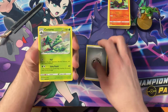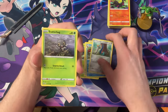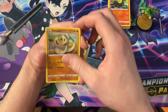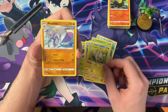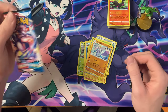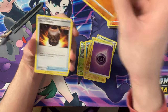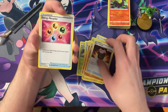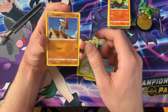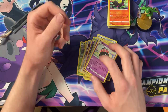Steel energy, Cacturne, Doublade, Crawdaunt, Honedge, Scatterbug, Houndour, Frillish, Silicabra, the Reverse Yamper — and the Meinshao. Definitely a cool artwork for that one. Psychic energy, Aggron, Urn of Vitality, Energy Recycler, Cacnea, Corphish, Timber, Baltoy, the Reverse Escape Rope — and the Claydol.